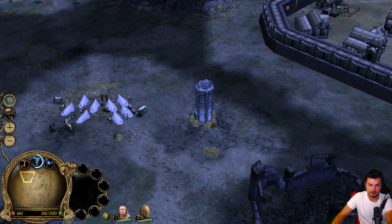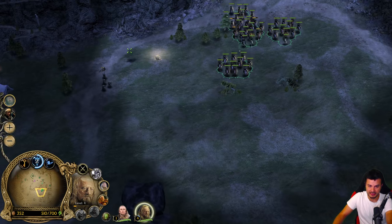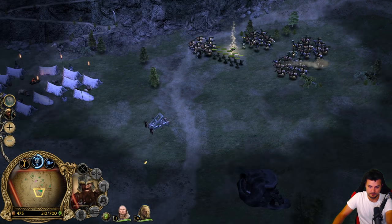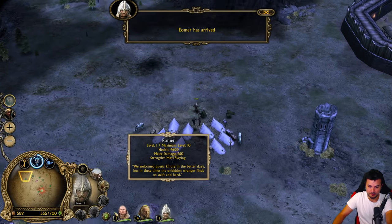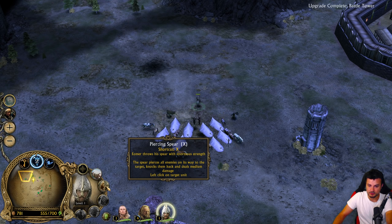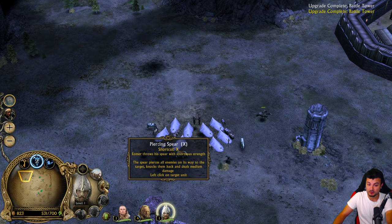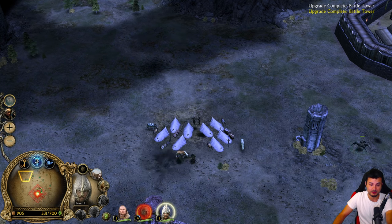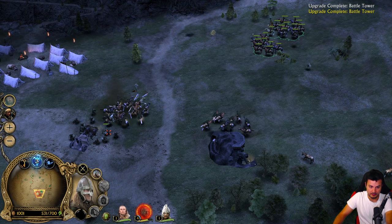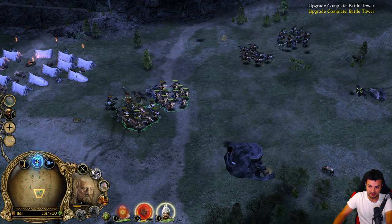Where is our Eomir? He can't come because we are command points capped. There is money on the ground - I can't resist. Eomir has arrived, beautiful. Let's get mounted. Piercing Spear - Eomir throws his spear with enormous strength, the spear pierces all enemies on its way to the target, knocks them back and deals medium damage. Actually there are no pikemen - just trample them down.